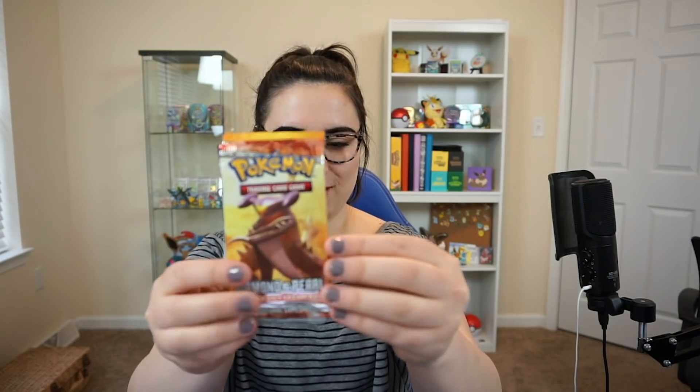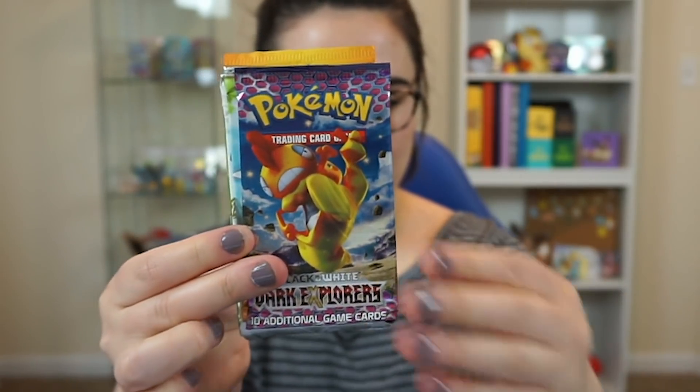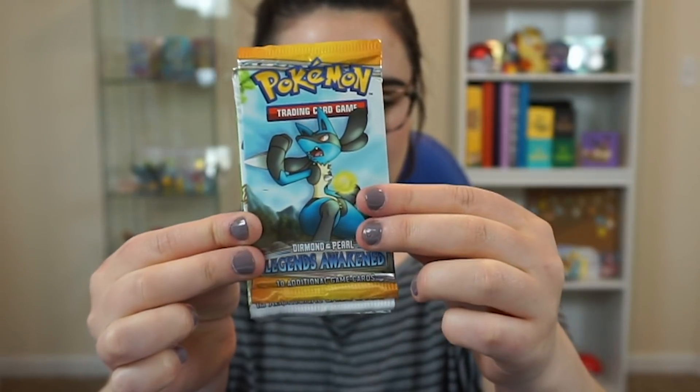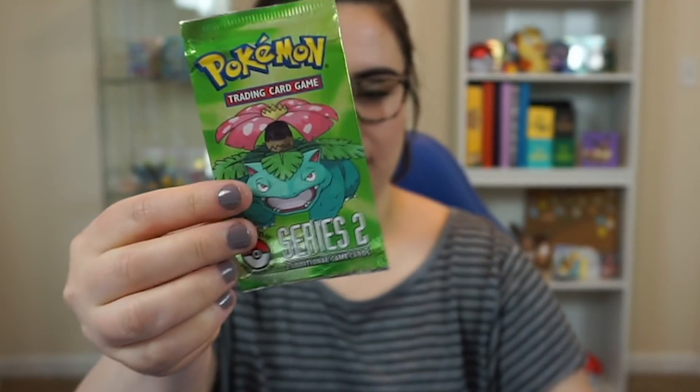Thank you so much for these amazing packs! I don't know what we should start with, I'm really excited. So here's what we have: a Diamond and Pearl pack, a Black and White pack, another Diamond and Pearl pack, Legendary Treasures, a Black and White pack, and a POP Series 2 — we'll save that for last.